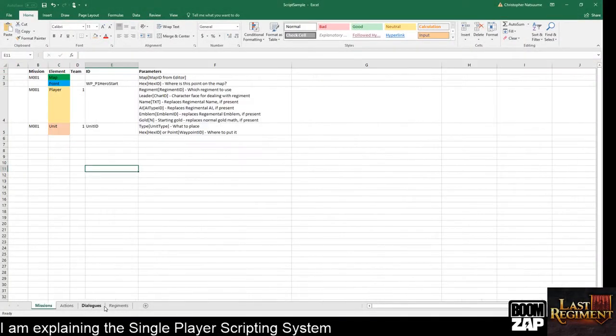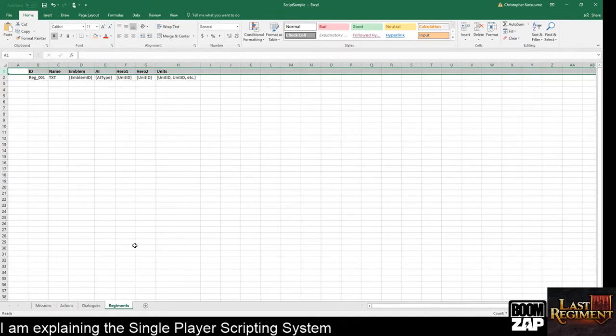There are four tabs: missions, actions, dialogues, and regiments. We'll start with regiments. When you play the game, one of the key elements is your regiment, which serves as your deck. It's composed of two heroes and a number of units that the heroes can summon. Rather than building an AI to create decks, I can sit down and make 15 or 20 decks in a couple hours. By the time I ship the game, I can easily make 100 reasonable, fun, balanced regiments.